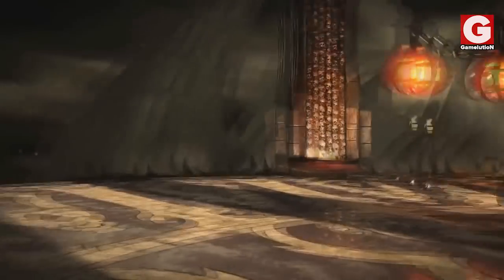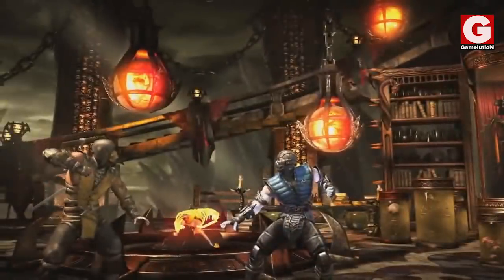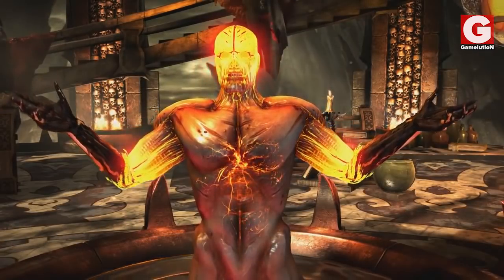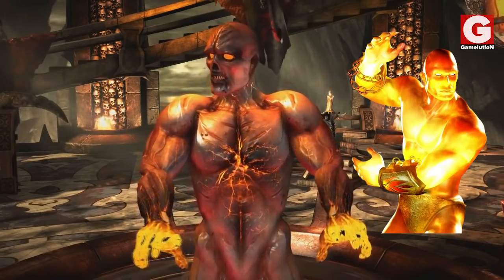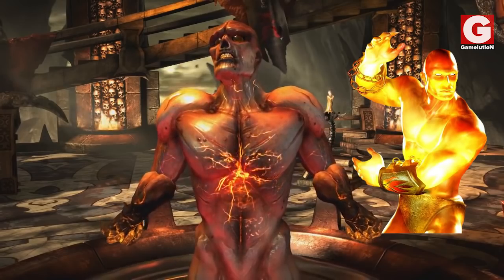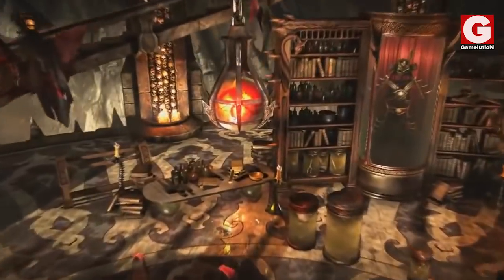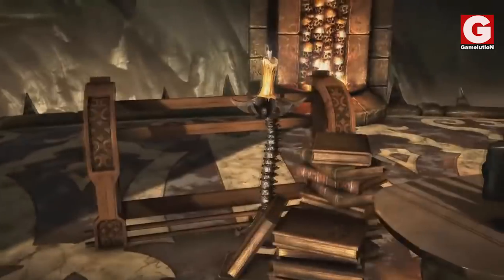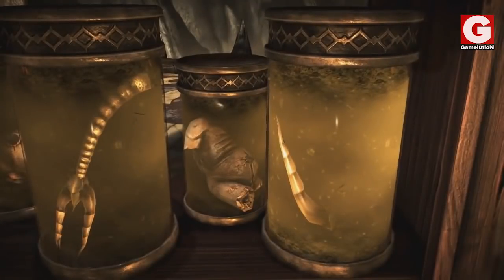Not far away, we have Quan Chi's Fortress, also located in the Netherrealm. The first noticeable element is this incomplete flesh construct which, for some reason, reminds me of Blaze from Armageddon. In the background, which looks like a combination of a library and a chemistry lab, you can observe some bottles which assumingly contain chemicals along with lots of books. Who knew that Quan Chi is also a nerd aside from being a prominent necromancer?